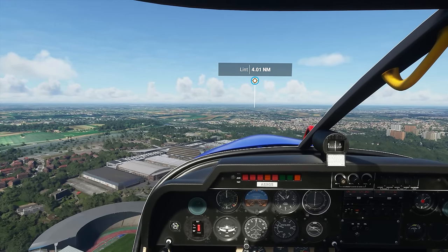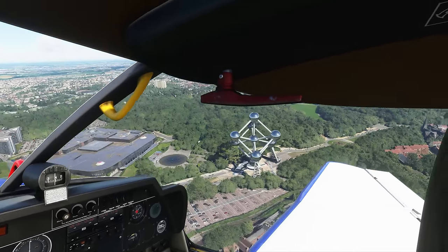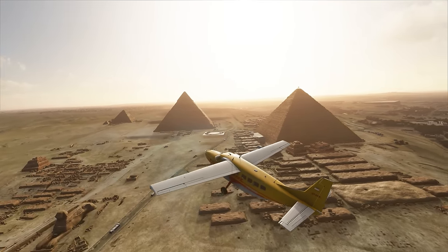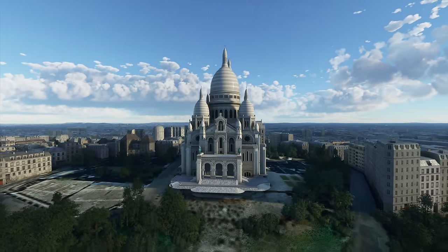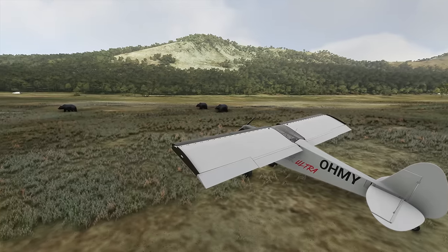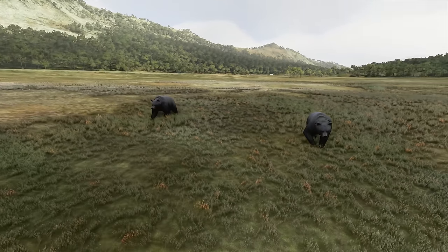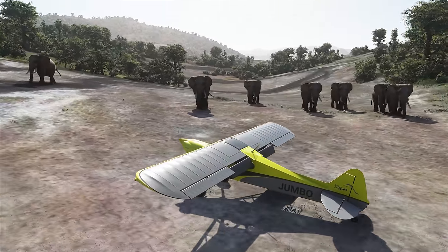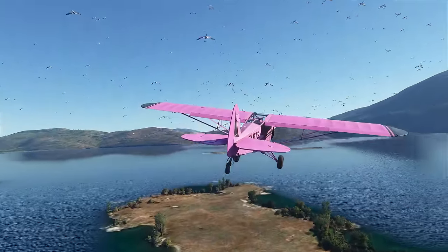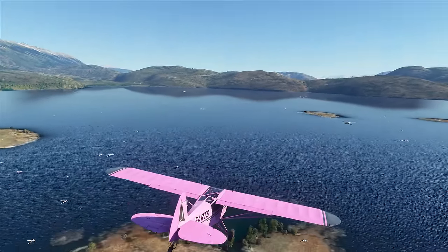Things fare much better in areas that have been handcrafted by the developers. Certain notable locations and landmarks are found in both autogen and 3D-scanned areas — high-quality models of real-world buildings, monuments, and facilities. So high-quality that they sometimes stand out like a sore thumb compared to their surroundings. Fauna is also included, with select areas populated by 3D animated creatures. They look great but remain stationary and don't wander or migrate. And no, there are no bird strikes — don't go trying to buzz through the flamingos.